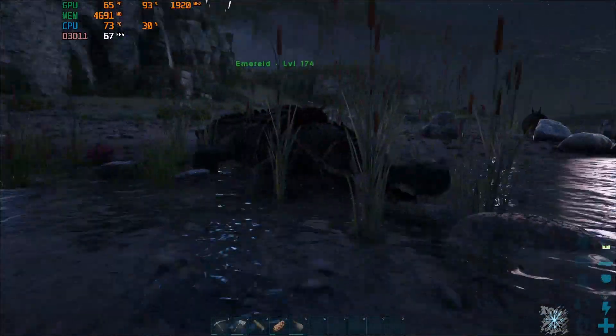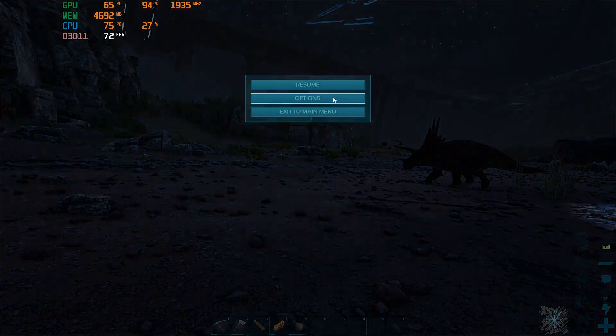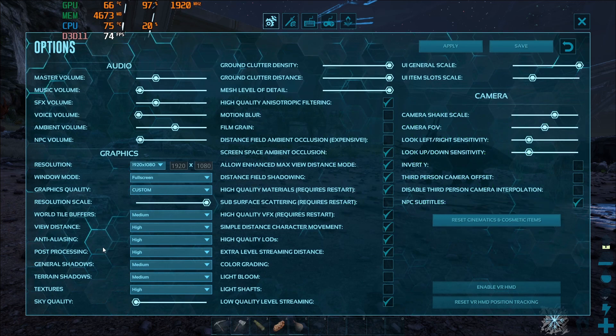High still allows you to get all the good details and you get more FPS because of it. You can also change things down to medium. I would never suggest going to low unless it's on those settings that don't matter — I wouldn't turn shadows down to low. But if you turn world tile buffers down to low, or maybe turn down anti-aliasing and post-processing a bit, that puts less load on your CPU and GPU and you get more FPS. If you can get this configuration and it gives you more FPS, do it.